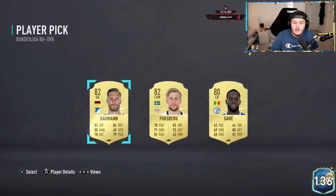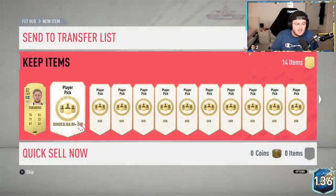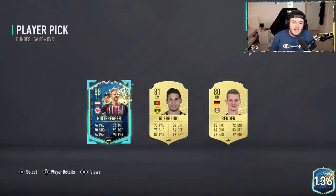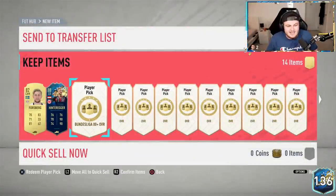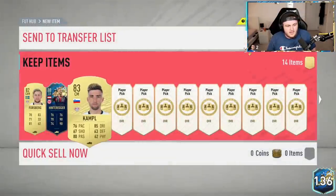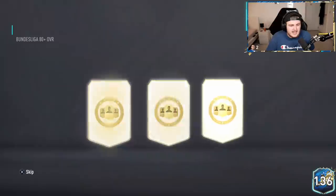First one is a Forsberg. We've got a Team of the Season in the second one - never mind, it's not a great one, but we'll take it. It's a start. People were saying they're getting Team of the Season in their first picks and we've actually got one. Campbell there. I thought the blue glow might have meant it was Team of the Season. He's 40k, but we'll take it anyway.